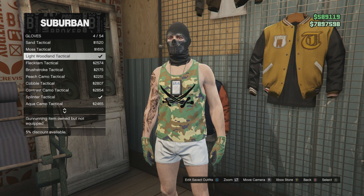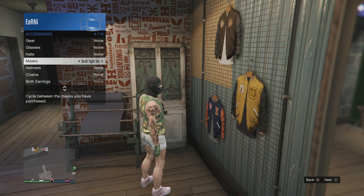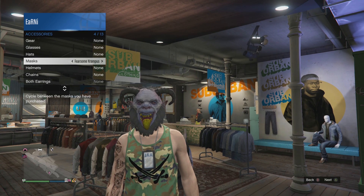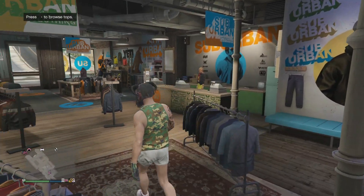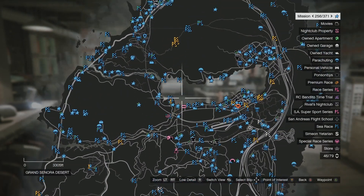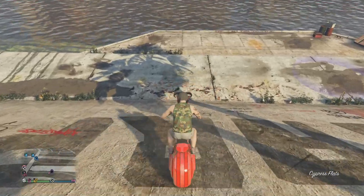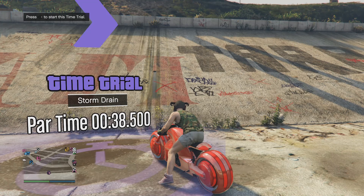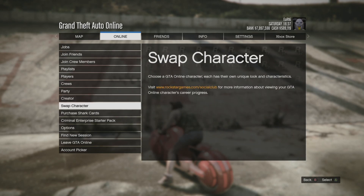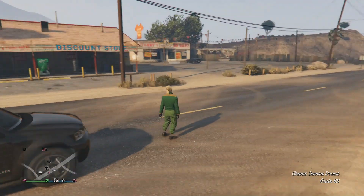Once your outfit is built on the male character, you don't need to save it — just be wearing it. Then put on a Christmas mask from your interaction menu. It needs to be a Christmas mask you don't own on your other character, so I'm putting on the Krampus mask. Now head to the time trial location — it changes every Thursday so be aware of that. Hit right on the D-pad to start it, then hit pause, go to Online, and select Swap Character to switch back to your female character.